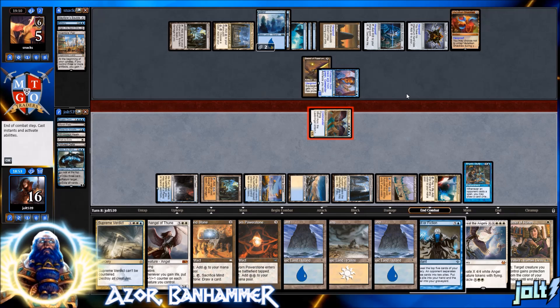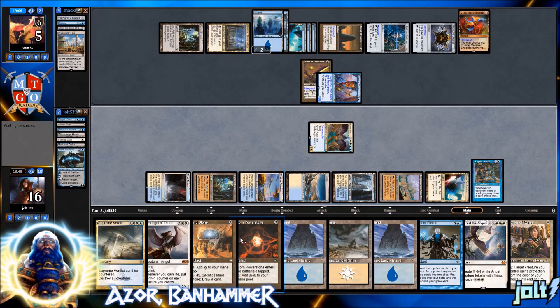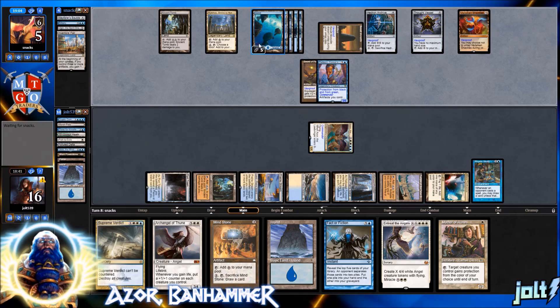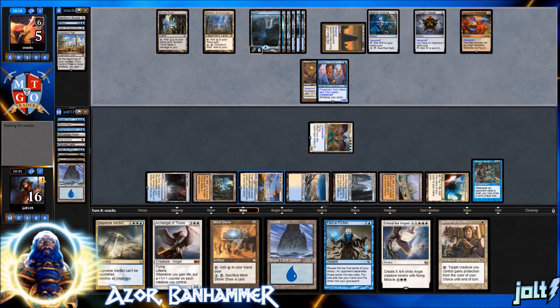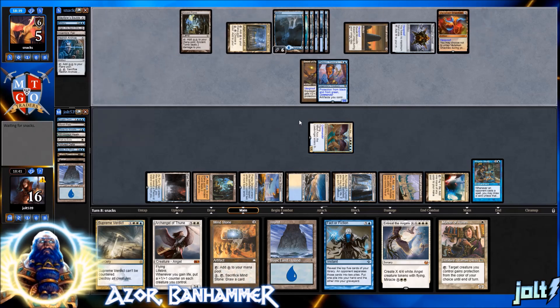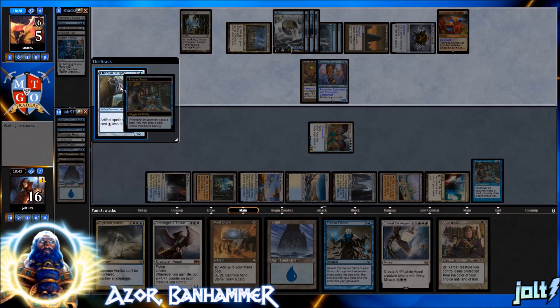Opponent says 'just one more island' — we noticed that, and we don't want that happening. Mother of Runes is a little late to the party. We'll discard Worn Powerstone and some extra lands. Opponent draws and will be able to gain control of Azor with Vedeliken Shackles. Once we go for Supreme Verdict we'll blow everything up, or tap out for Entreat the Angels — triple white for three angels onto the battlefield. Even if they get another flyer, we'll have three angels. Mother of Runes won't protect from Shackles since it targets with a color.